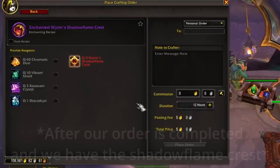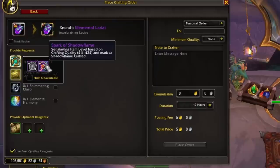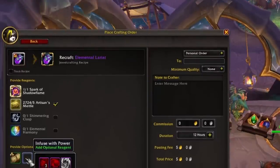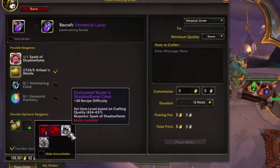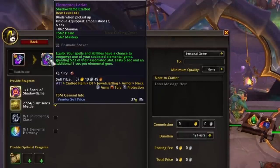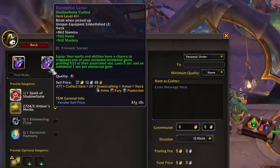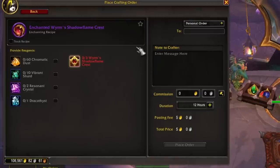After making and sending out that crafting order, you can then start a recrafting order, select your Lariat, and change from a Spark of Ingenuity over to the Spark of Shadow Flame — that alone will increase your item level. If you want to infuse it with power further, you can then apply either an Enchanted Worm's Shadow Flame Crest or an Enchanted Aspect's Shadow Flame Crest, depending on which one you just made. That will increase your item level even further. For just getting started, you can always recraft again later — just crafting it with a Spark of Shadow Flame will jump you up from 395 to 411 if your neck piece isn't already at that level. Also note there is no quality attached to the Shadow Flame Crests, so you're fine to make this a public or personal order — it won't be better or worse based on the Enchanter's level.